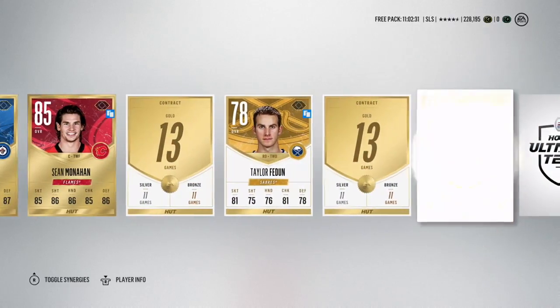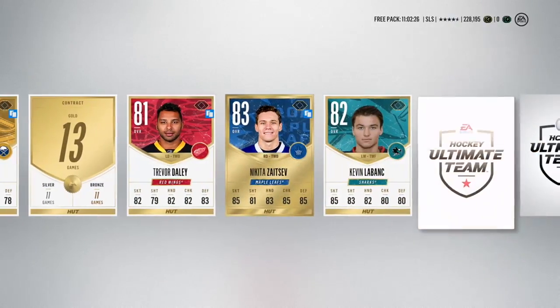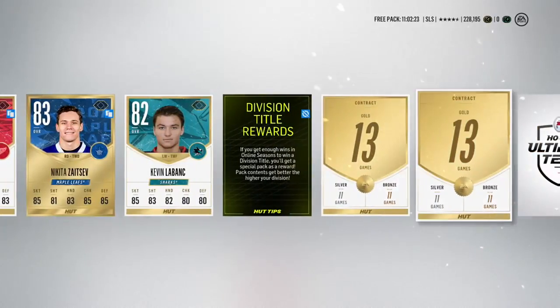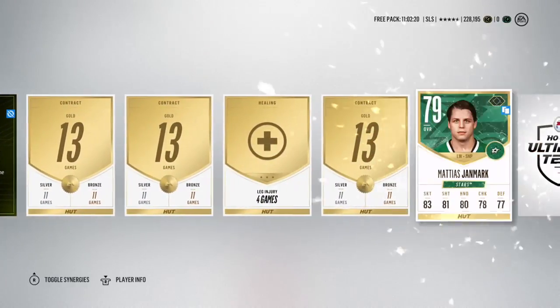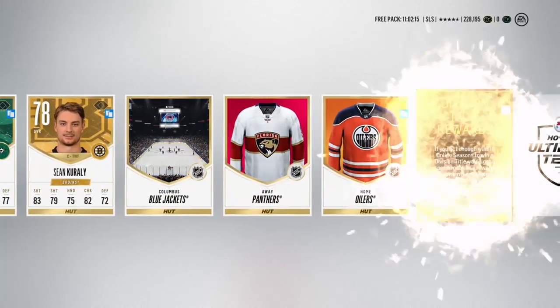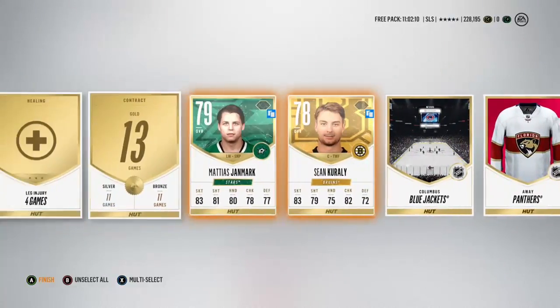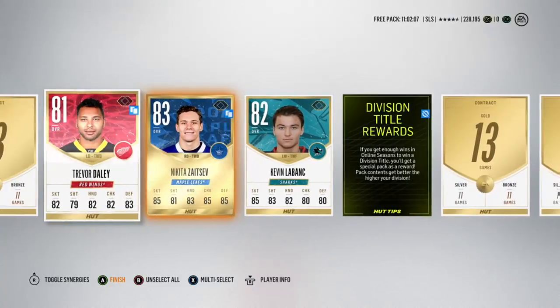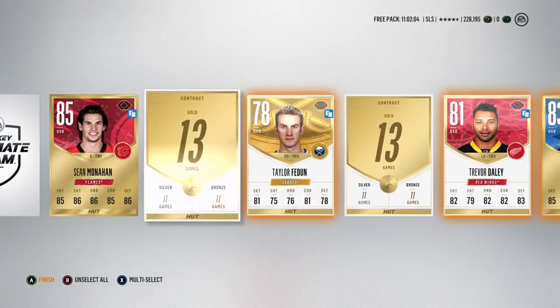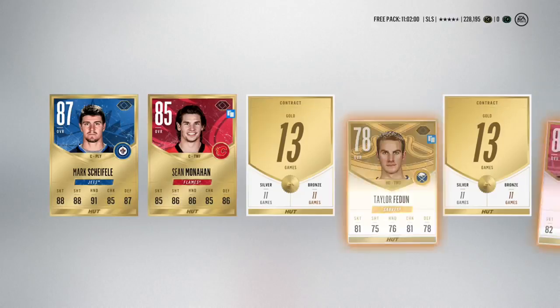We get Sean Monaghan as well, so we've only got one gold rare player left to come. And it's Nikita Zaitsev. So after an 87 overall, the rest of the rare cards were a little disappointing. We'll rattle through this — another Sean Curley, a couple of jerseys, and an injury card to round things out. Get rid of everything that I've got in my collection already. Sean Monaghan I probably won't quick sell — he might be worth just a touch more than his quick sell value. Everything else can go to the collection.